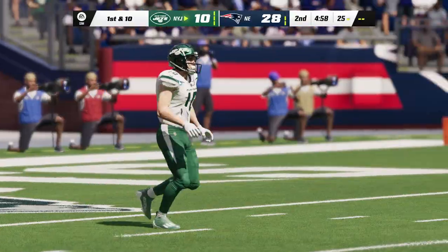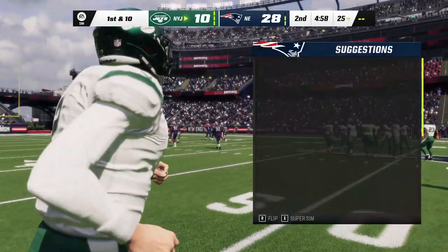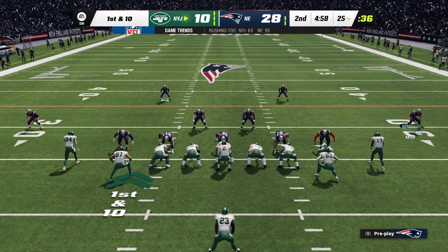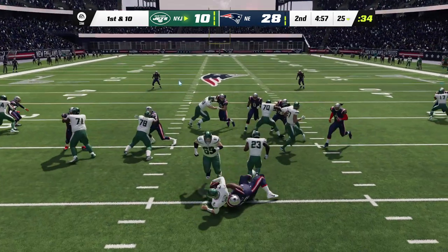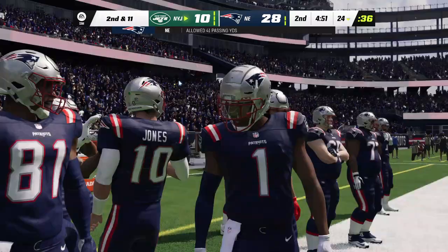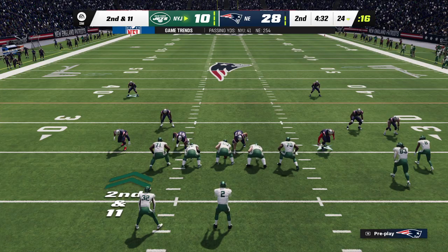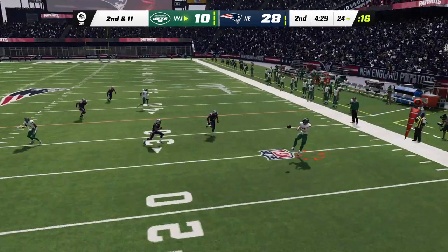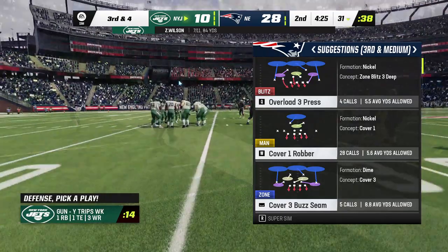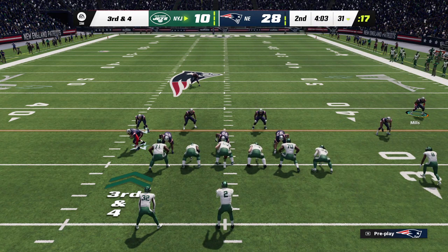Fulk boots it away for a touchback. The Jets offense comes back out — they definitely want a better showing than their last appearance. Every team says the same thing: when you start a drive from deep in your own territory, the goal is a minimum of two first downs, because even if you have to punt, you change the field position. This time they want to string together a nice drive. That'll go for a gain of seven, bringing us to third and four in search of a first down.